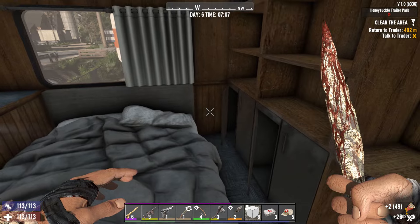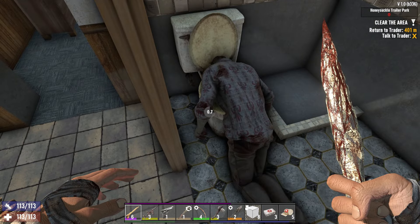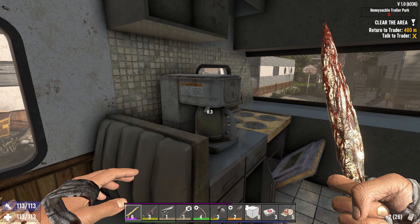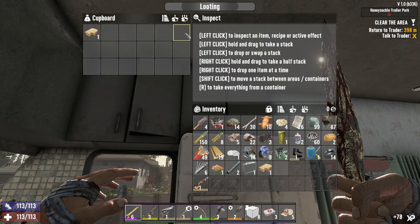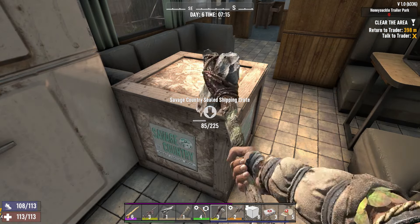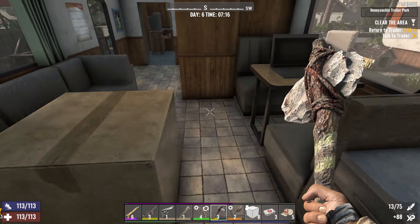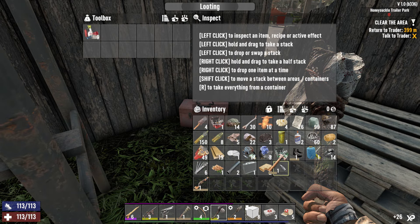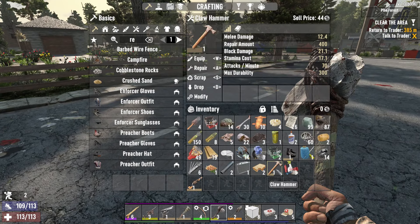Some shotgun shells. All right, there's nothing else in here. I want to search that toilet — I got some paper. There's the other crate. I'm not even going to take the freaking bones, we got so many bones. Still have not found a freaking vitamin yet — in order for me to eat those sandwiches. We got a claw hammer — hell yes! That will replace our stone axe, so we don't need to carry the stone axe around anymore. The hammer can be used for repairs.